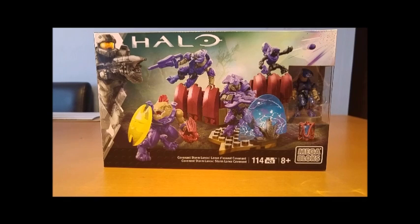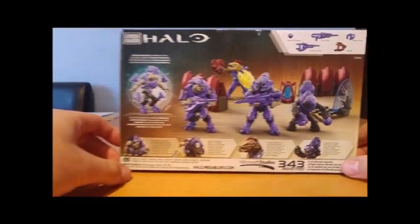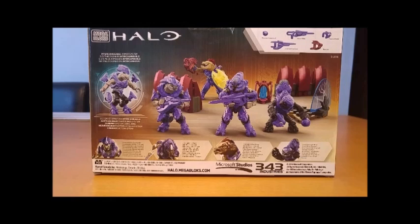As you can see from the box, we get two Elites — one is the brand new Elite Warrior — a Storm Grunt, and a Jackal but this time in a purple body rather than the typical grey that we see. Turning the box around we can see what the set includes a little bit better before opening it.